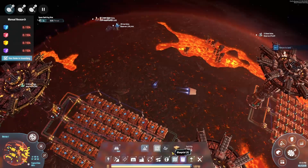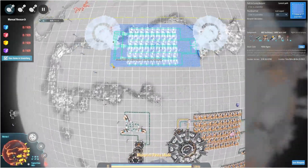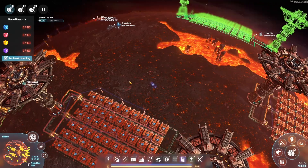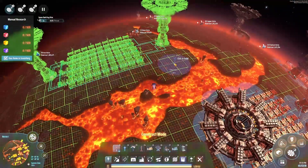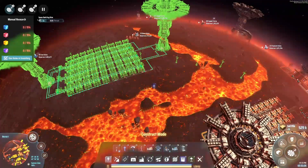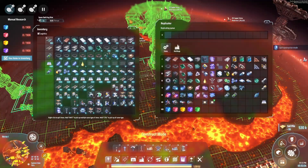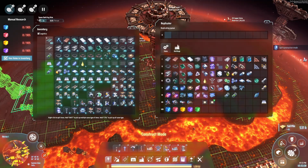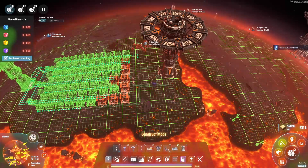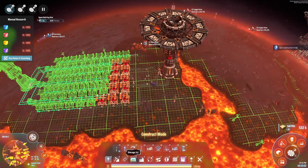I've got the blueprint set up, so we need the two-lane assembler. We'll pop that there. Diamonds — not titanium crystals. They are made in a smelting facility, so we'll need to start a smelting array for those. That's actually going to give us a way of using up a lot of the energetic graphite that we've been producing. I've got 28 of those on me — the smelting array blueprint needs 30, so I need to make two.